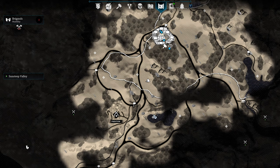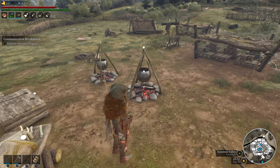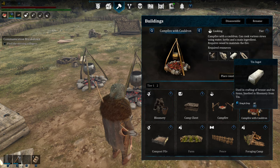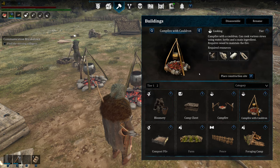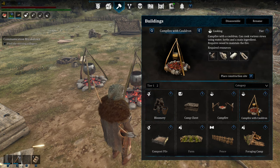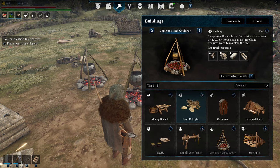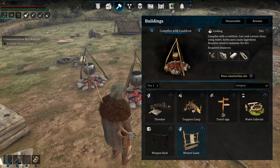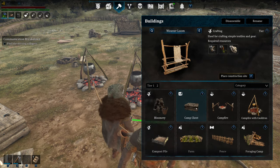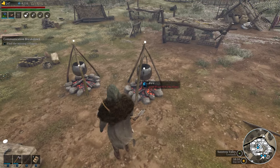Back at camp — I'll show you the trick. These are the cauldrons; it's a campfire with cauldrons. You're going to need a little bit of tin, so this requires the bloomerie to be researched because you have to make tin ingots. Rope needs to be made at the weaver loom, so you'll need a few other things created. This is still all Tier 1 stuff. I make two of them, and here's the trick.